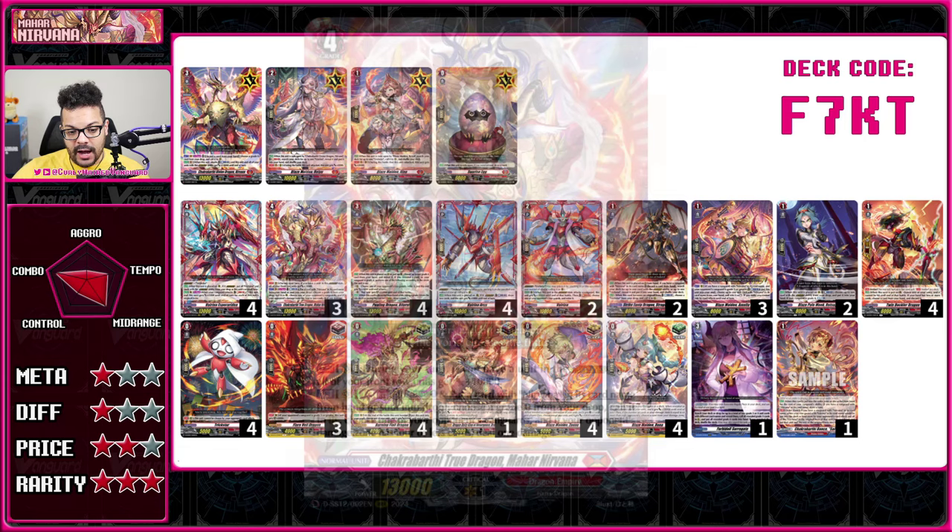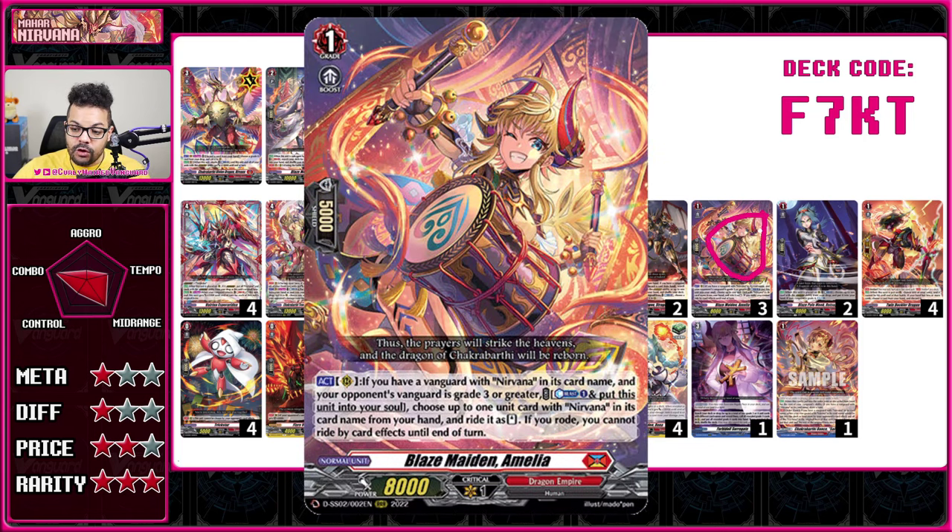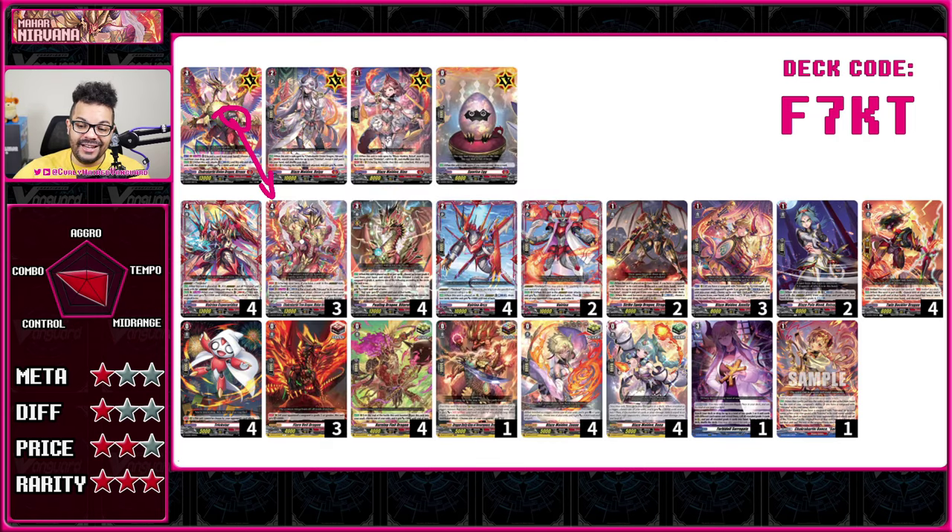After overdressing, you can power up your other units. He also says you can counterblast one and either discard a card with the same name from soul or hand, then call back a grade zero — typically your Trick Star — to go into more overdress plays. You can also ping your opponent for one damage if they have four or less. There's also a promo that allows you to skip ride, so while this is a grade four deck, you can go from grade three into your grade four, but only if your opponent is on grade three.